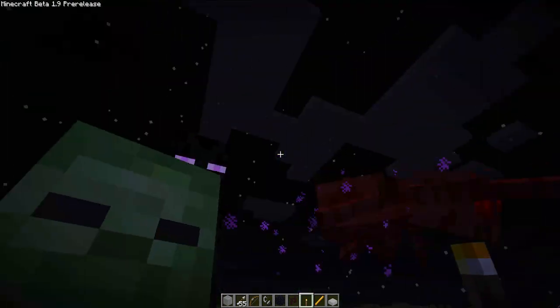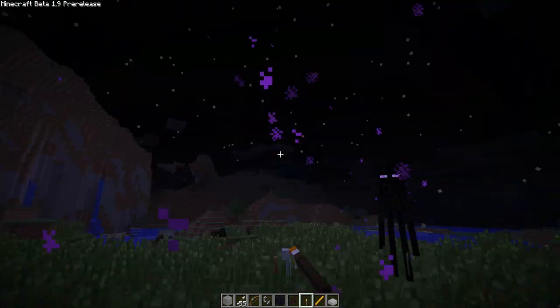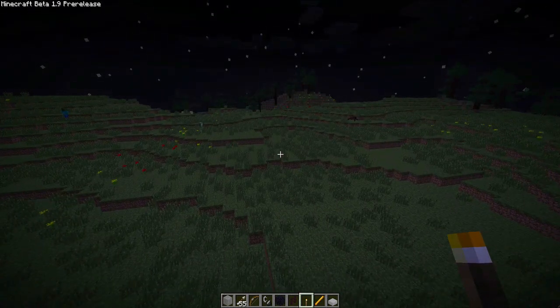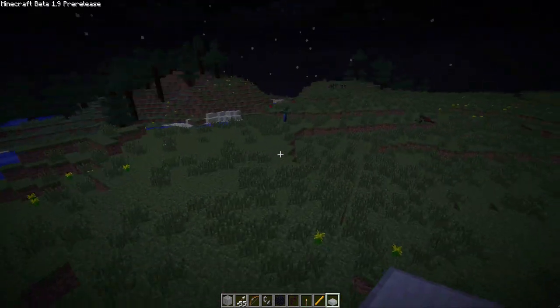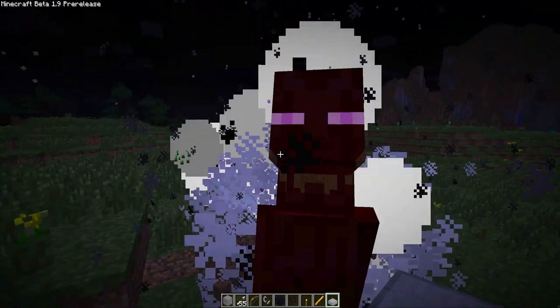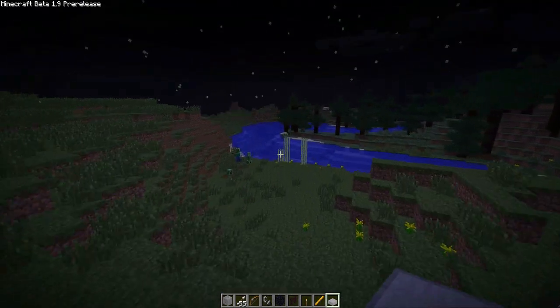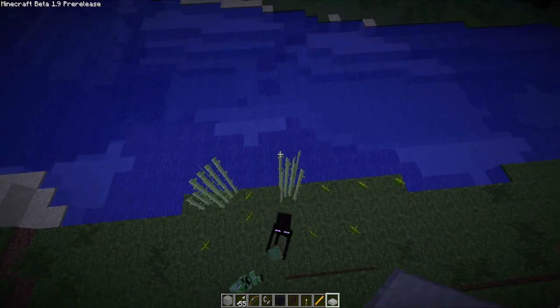When endermen come near you their eyes get red, I believe — actually, I'm not sure, maybe it was just me. I can't really seem to find anything else. The explosions are tidied up — for example, if you watch it explode they look like that now. I've also noticed the sugar canes are more...